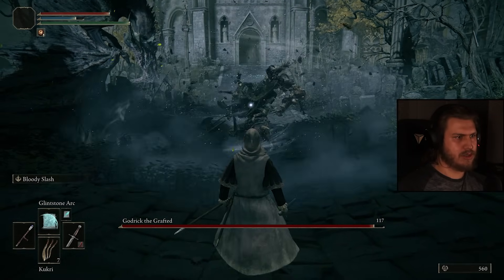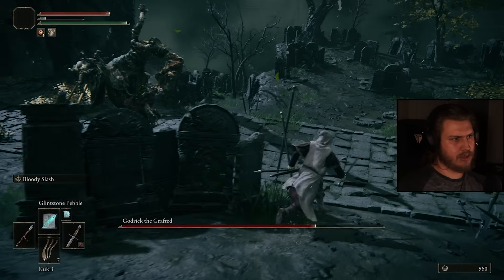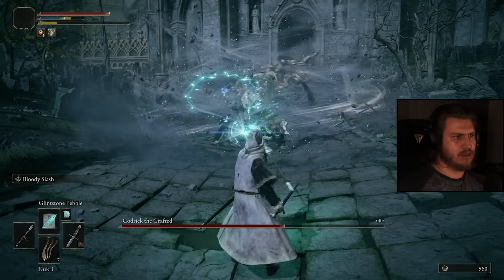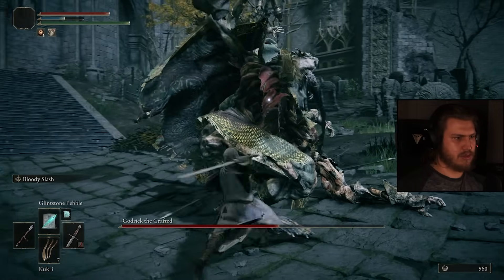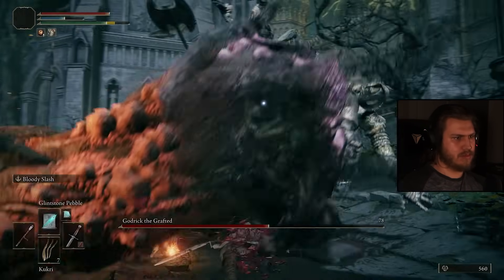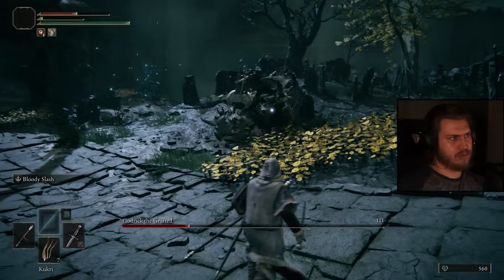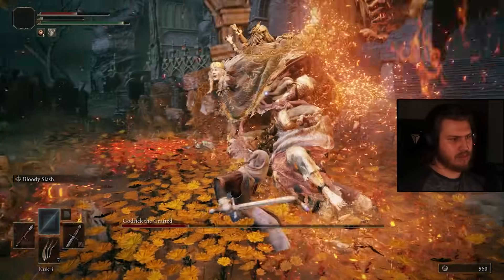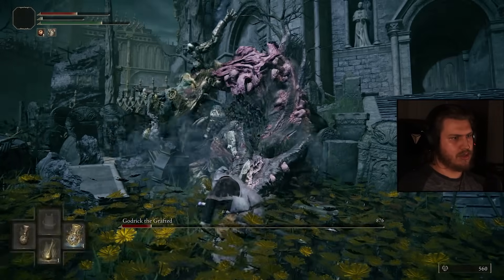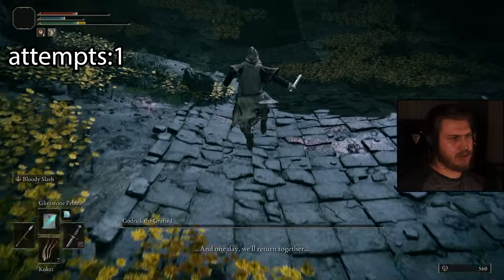Not terrible I guess, but Glintstone Pebble is way better. We have to use Radagon's Icon — oh dude, that speeds it up so much. Let's see if we can get some bleed buildup on him. Got stuck in an animation. Not going to let me riposte. A little bit more stamina — oh we got him! That was dirty.